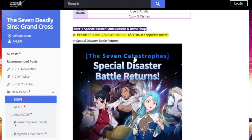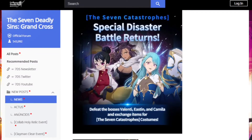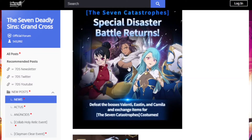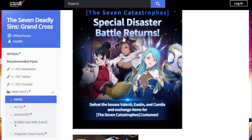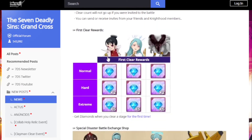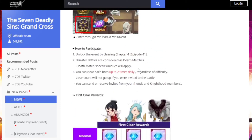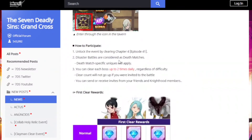We got a catastrophe tower — the disaster tower. It's always good; I wish they would do more towers like this instead of the once-a-month one-stage kind of thing. These are the boss fights where you have to fight basically boss versions of Valenti and Camello, and they're pretty easy — not hard to do.